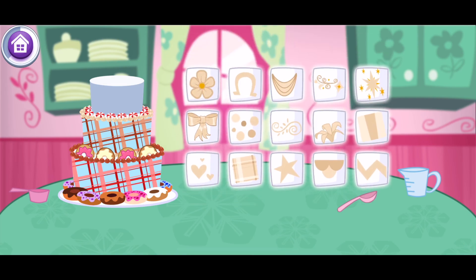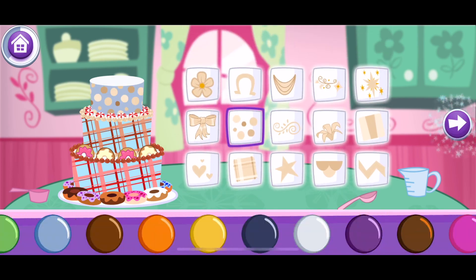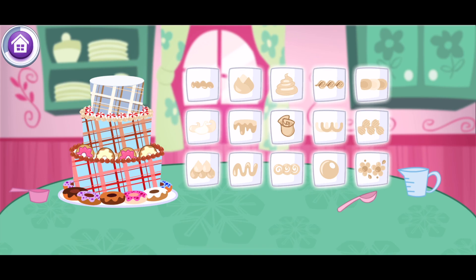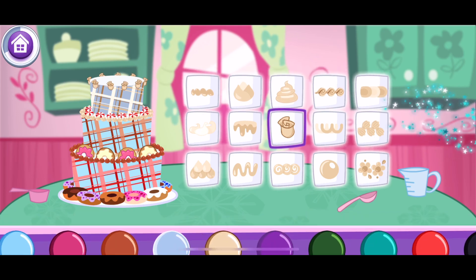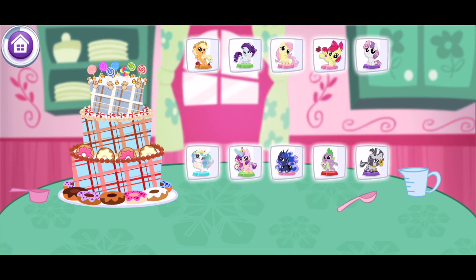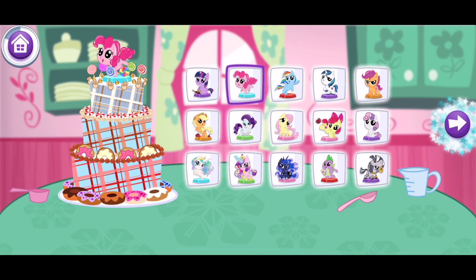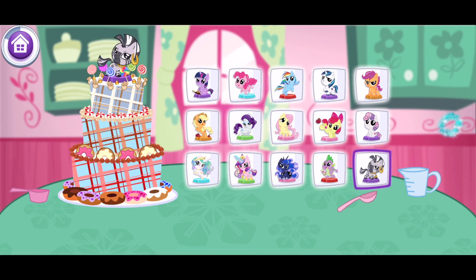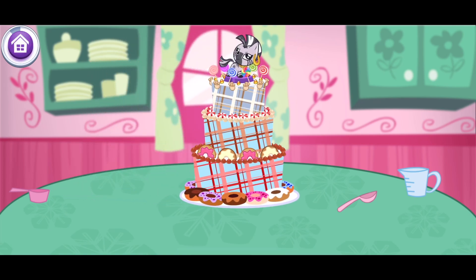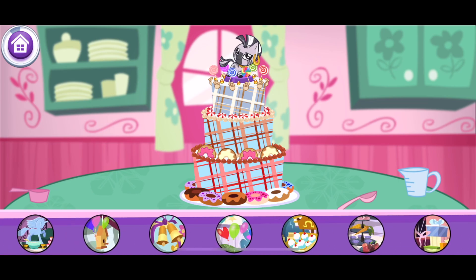Pick a pattern for the top layer. Excellent! You're almost done! Add some frosting to the top layer! Incredible! Now, add the finishing touch to your cake with even more delicious toppings! Incredible! Time to top that cake with a magnificent pony! Beautiful! Delicious! It's almost time for the party to start! But first, let's choose where the party is going to happen! Beautiful!